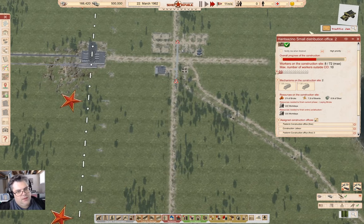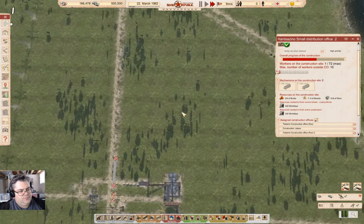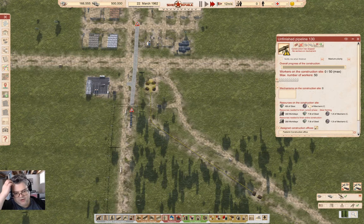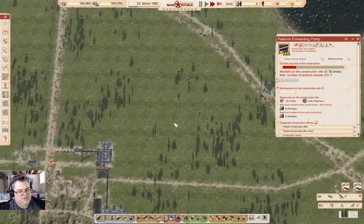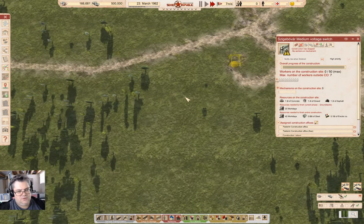There's also the oil tank that's waiting for people, and then we've got this which is requiring steel and mechanical components. All this stuff along here should get constructed — that substation, that's a medium voltage switch.